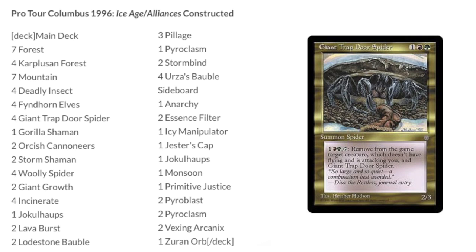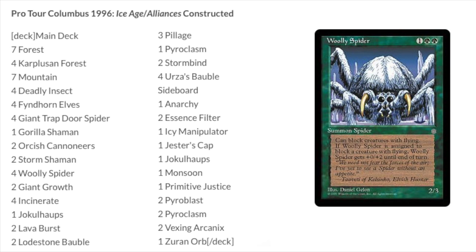1996 is when people finally got access to the internet — it was out before then but largely not available. This was the first net deck. Woolly Spider: one, double green, for a 2/3. It can block creatures with flying, and if it is assigned to block a creature with flying it gets plus 0 plus 2 until end of turn, becoming a 2/5. That was considered OP back then.